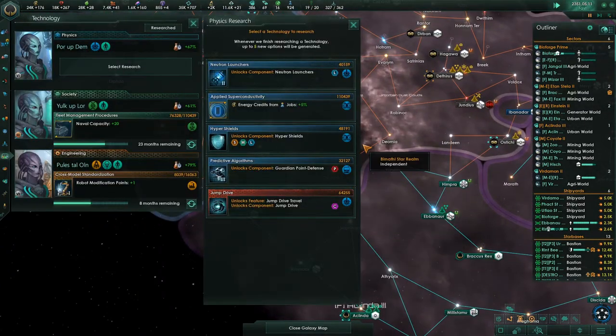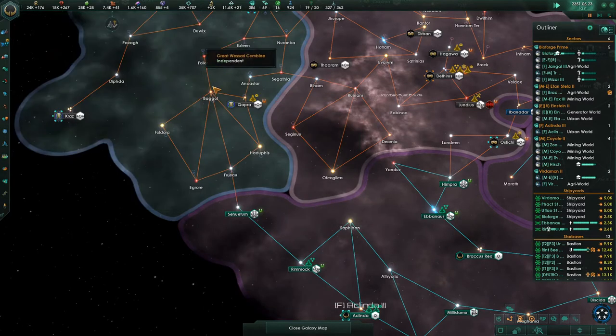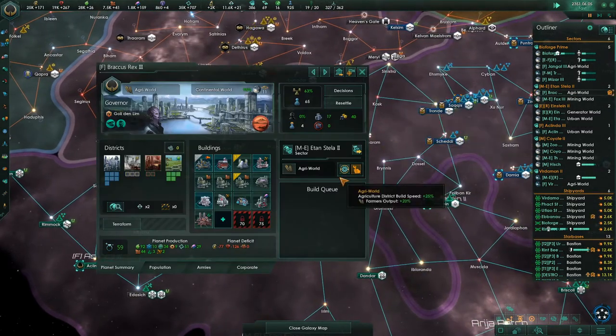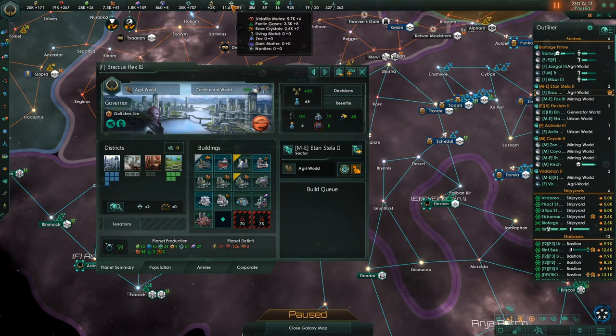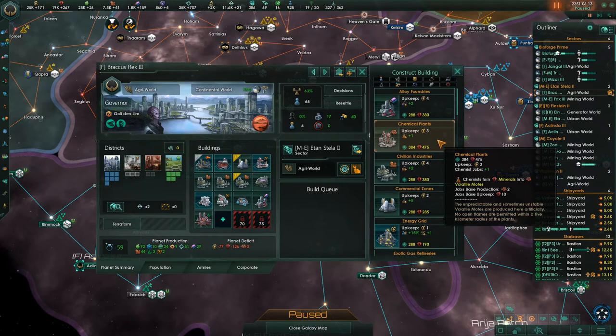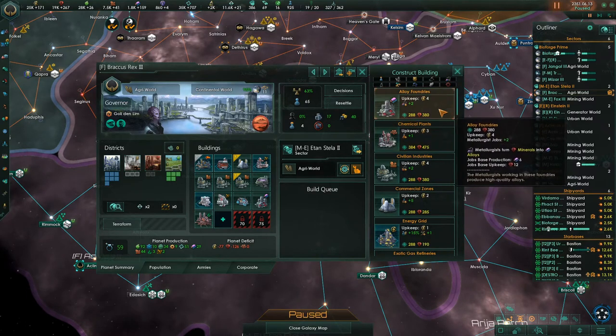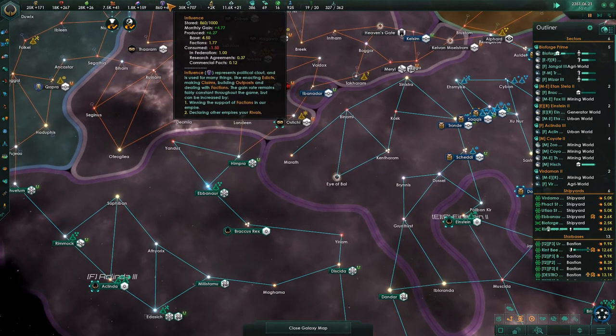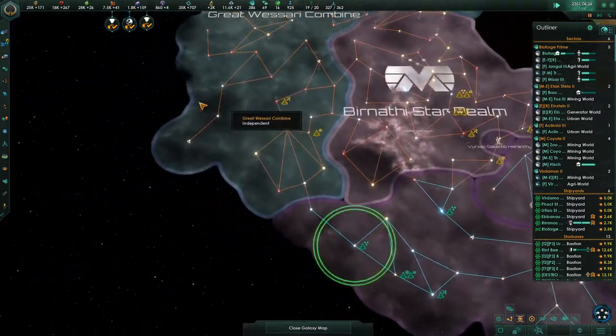The plasma cannons — jump drive travel, I like that. How are we looking for secondary resources now? Still not plus 10 in any of these yet — falling short on volatile moats. Let's think about putting that on here. Look for another alloy — all the alloys we can get. Our influence is getting maxed, so I'm going to look at edicts. Let's turn Research Grants on.